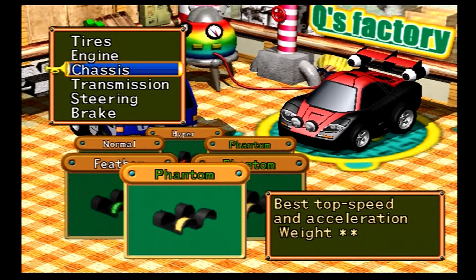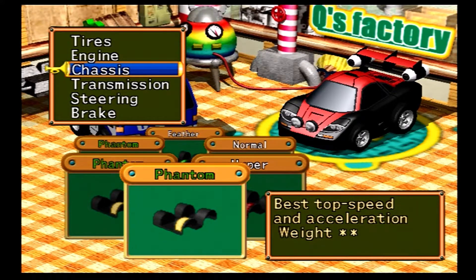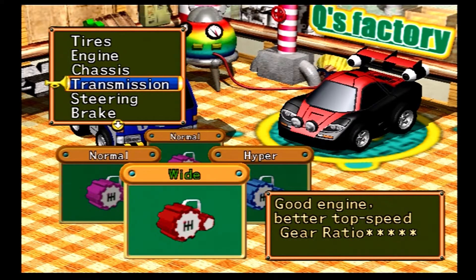Side note since I forgot to look at the parts before ending the episode: here's what we're comparing. The Phantom is what we had before for a chassis; Hyper Chassis is even better. And for transmission: Wide Hyper. We'll be buying these parts from the part shop in My City eventually to equip our teammates. End of side note.